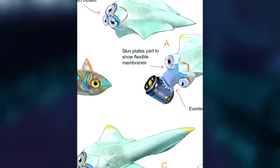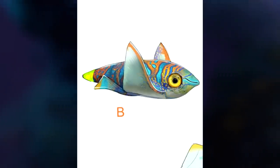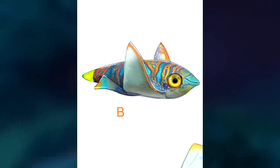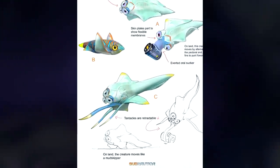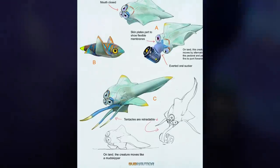Creature B here doesn't have any explanation as to what it would do but it does look awesome. From the looks of it, it has a glowing rear, like a firefly, as well as an awesome pattern on its body. I think it would have been cool to see these little guys swimming around. Finally on this piece, Creature C looks to be a mutated version of Creature A with retractable tentacles, also capable of moving on land like a mudskipper.